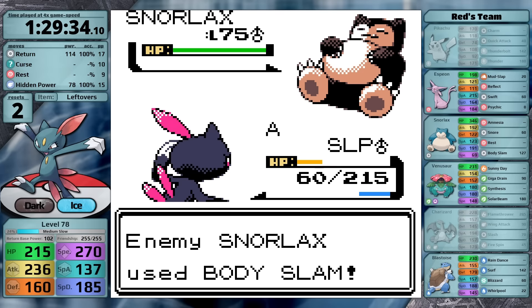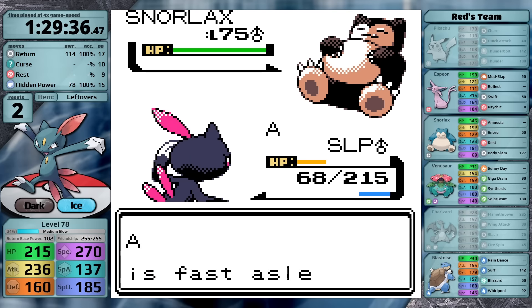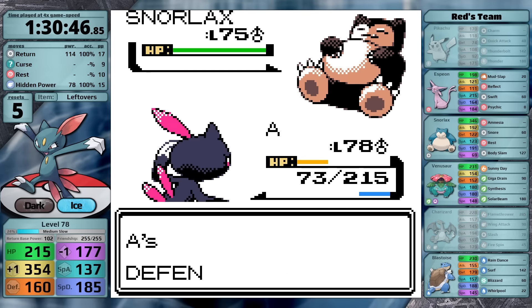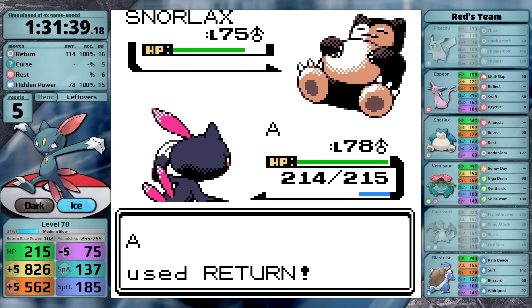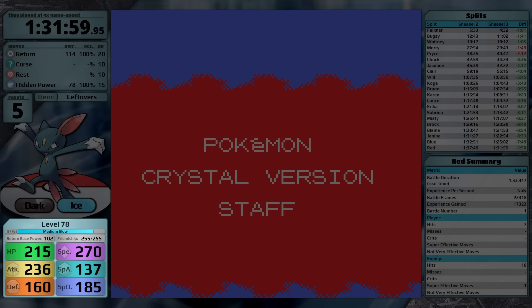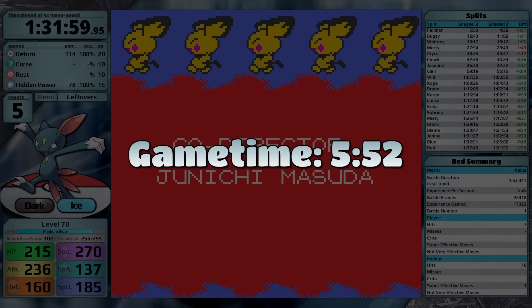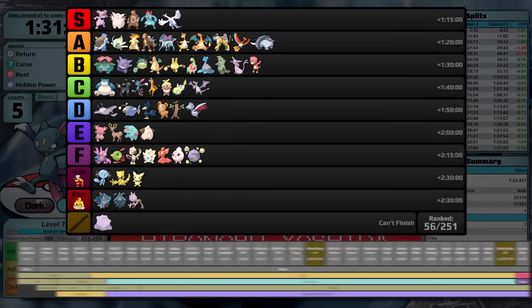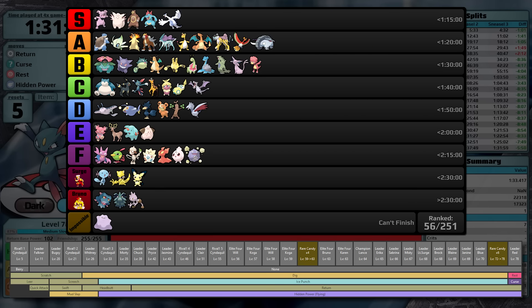There are two loss conditions: the Charizard gets a critical hit, or the Charizard burns me, cutting my physical attack — which is exactly what happens in my first fight against Red. Once the Charizard is dealt with, the Snorlax is also a problem. I want to use Curse at least once before using Rest so my defense is high enough to survive three hits from Snorlax while I sleep. Eventually the Charizard doesn't do enough damage, I set up against Snorlax, and I can sweep with Return. Sneasel clocks in with a time of 1 hour 31 minutes and 59 seconds, with five resets at level 78, and a game time of 5 hours and 52 minutes — placing it just behind Snorlax and Umbreon near the top of C tier.